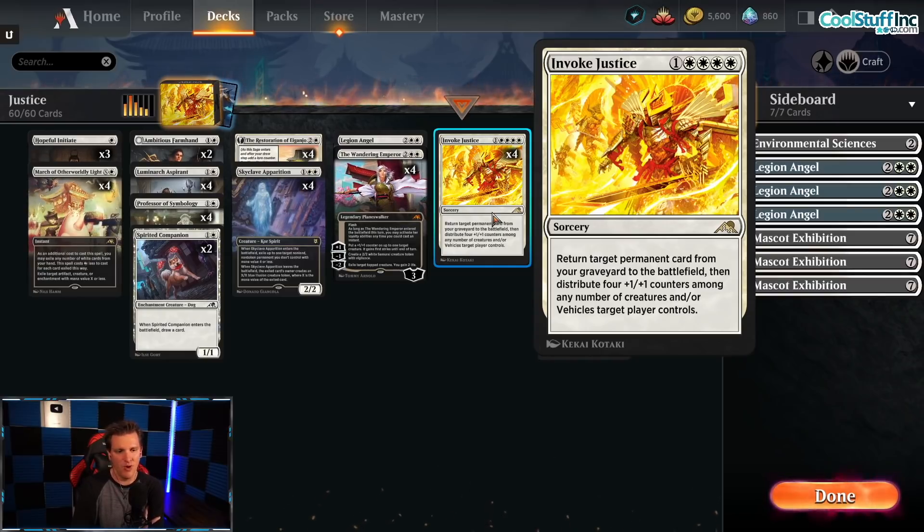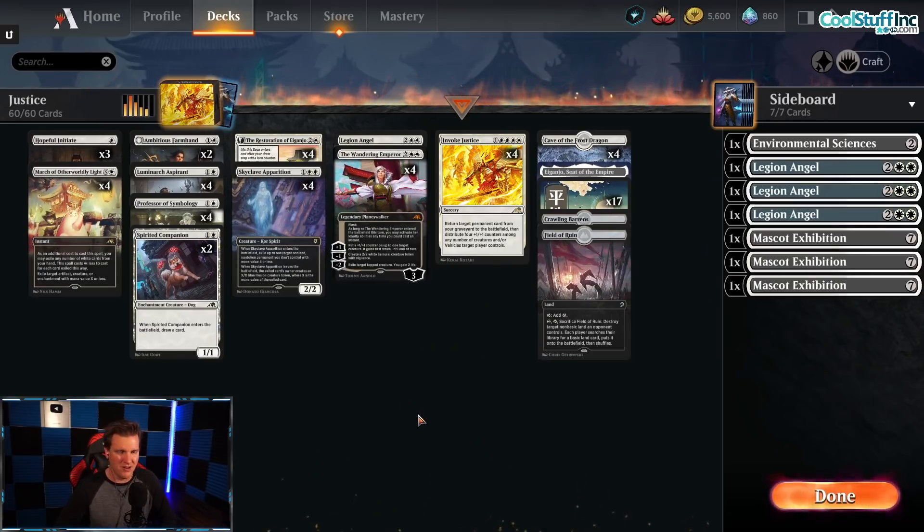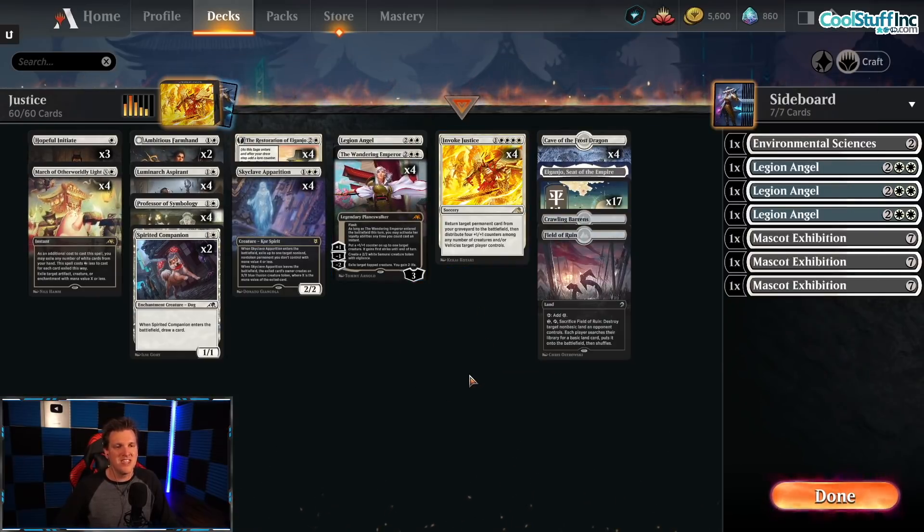We could play this in a traditional white aggro shell with all the white aggressive cards we normally play, but that's lame. I draw a line in the sand — I don't want to spend too many videos playing the same white cards over and over again. I don't hate white decks, I don't even hate mono-white decks. I hate mono-white weenie decks, the same aggro cards we've seen for months. I love the Wandering Emperor. I'm very excited to play four Wandering Emperors in this deck as it's one of my favorite cards to get back with Invoke Justice. When the opponent bends over backwards to kill her, she comes back and we buff the team.